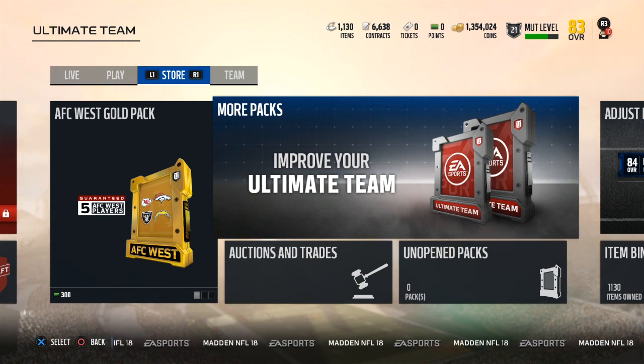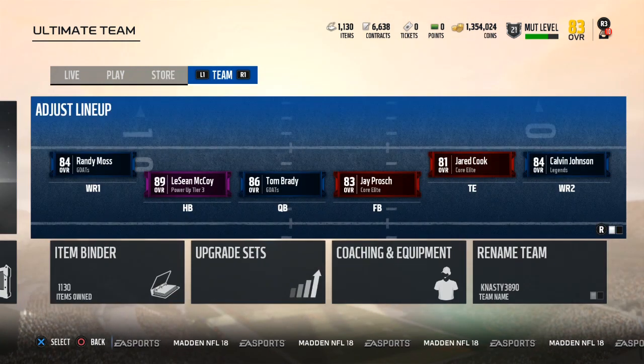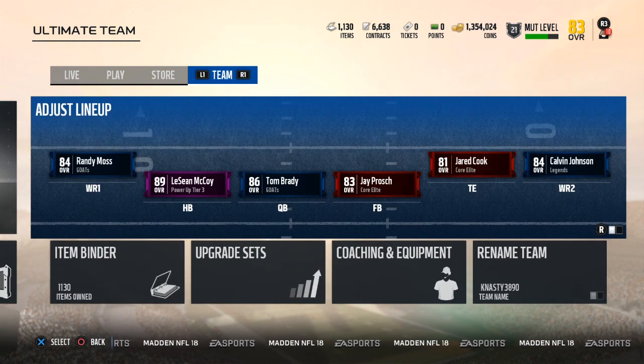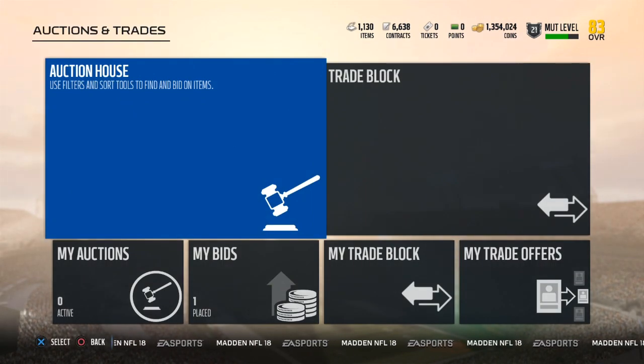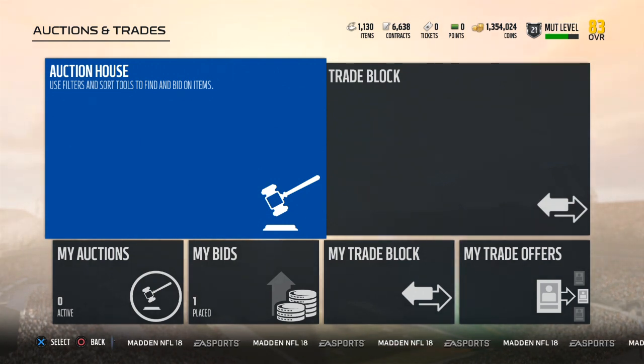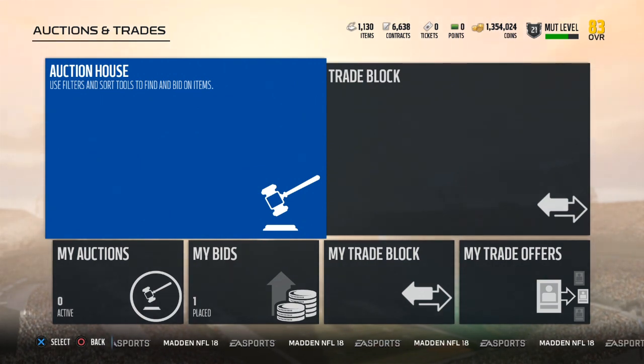Now these prices can change once team leaders drop. As of today, which is Labor Day, September 4th, team leaders are not in the game yet. Team leaders are going to be sets that may require some gold cards, and based off how good some of those cards are, certain teams will become more expensive than others. A team I may not mention today may, in two weeks, have a team leader that's an amazing 88 overall card that everyone wants — therefore those golds and silvers will go up, or maybe some elites for that team. So keep that in mind guys.